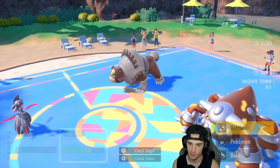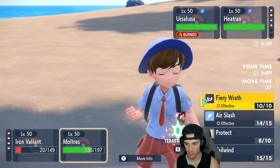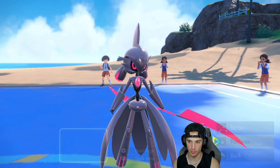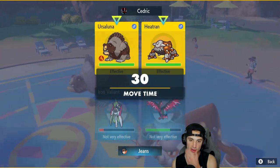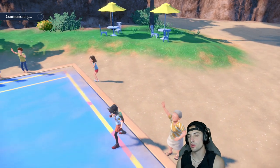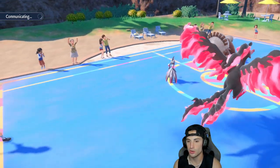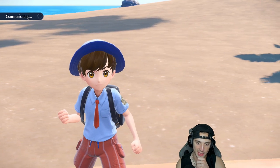I'm going to Close Combat to grab Heatran. I could go Tera Ghost but I want to keep my flying type — I'll save Tera for Fairy for big time damage. From here I'm just going to go Fiery Wrath for the flinch chance and some extra damage. I wonder which Pokemon they're going to Tera — they've got to Tera one of them here.